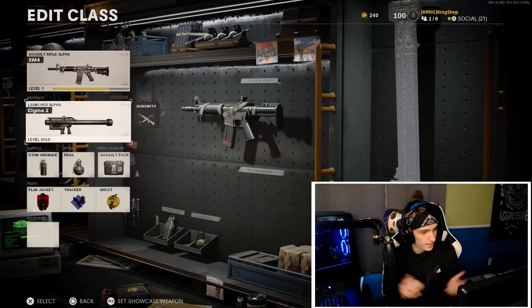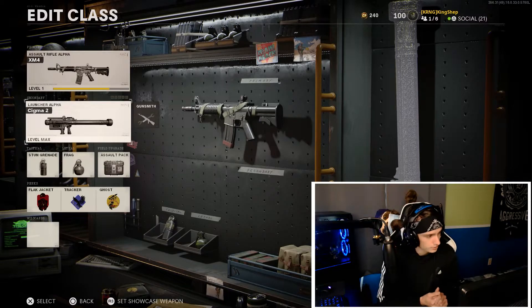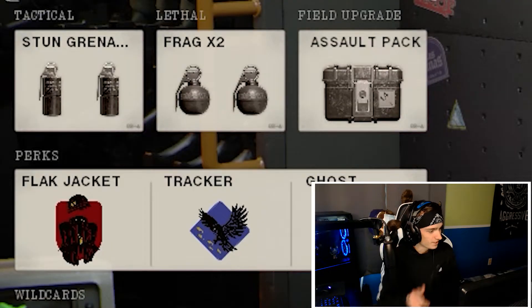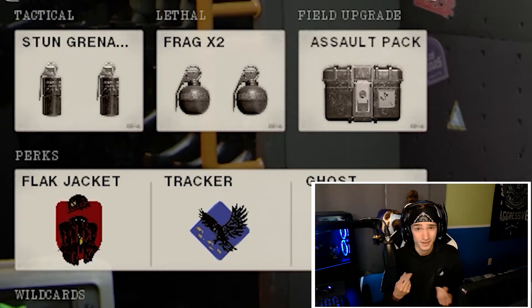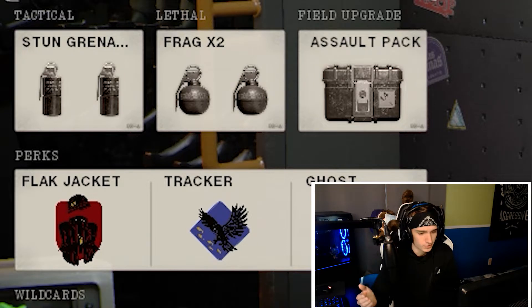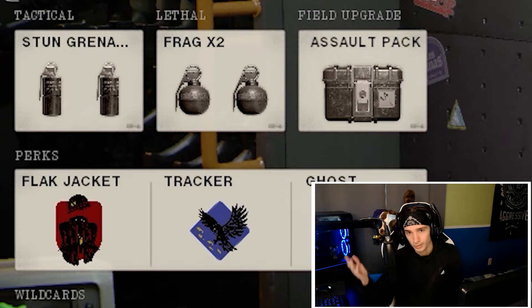For the maps and modes, I usually stuck to Hardcore Domination on only Satellite and Crossroads Strike — I found the most luck with these maps. Usually, if you just cap the flag, you'll be perfectly fine. Here's the class setup I stuck to: we have the Sigma or the RPG, stun grenade, frag, and assault pack. I didn't usually use the frag grenades, but I did use the stun grenades to get a feel of where people were on the map so I could lead my shot.